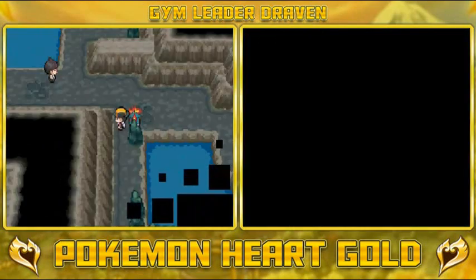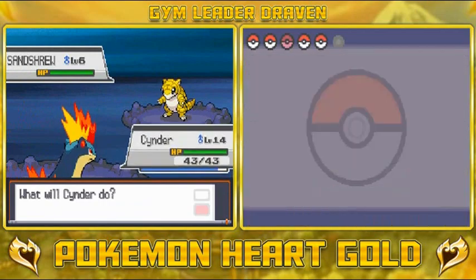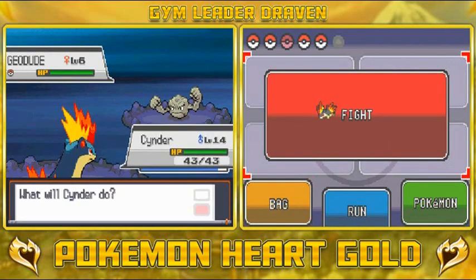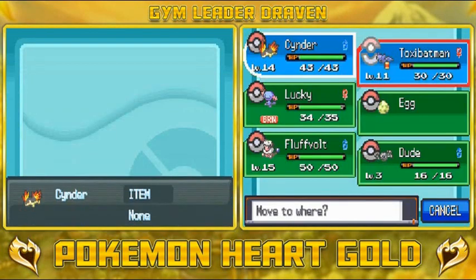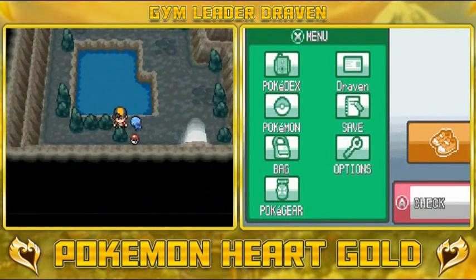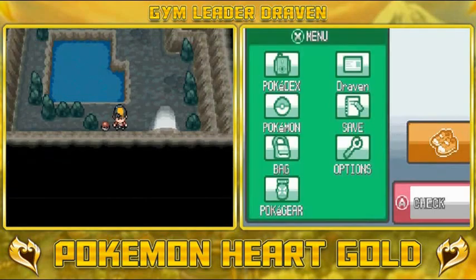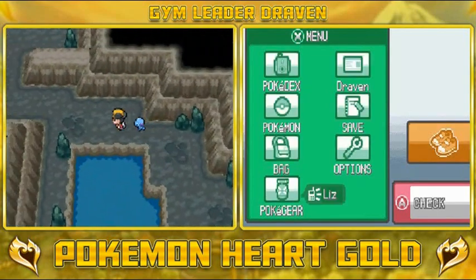We can't go any further — you'd actually need Surf to access an extra part of this cave. That's where Lapras might be, and we'll get there pretty soon. Let's switch back to Lucky for the remaining battles. That was the main goal — just to train Lucky. Let's go ahead and grab this item — we found an Awakening. Let's go battle that last trainer.